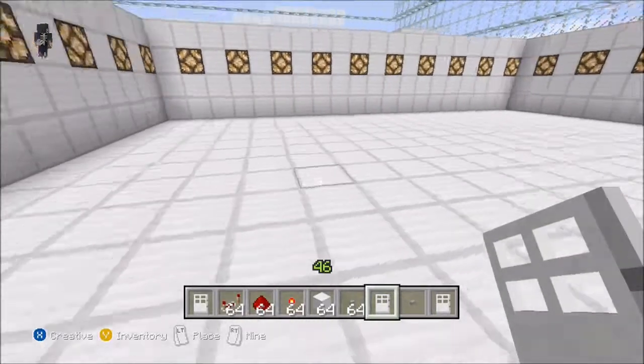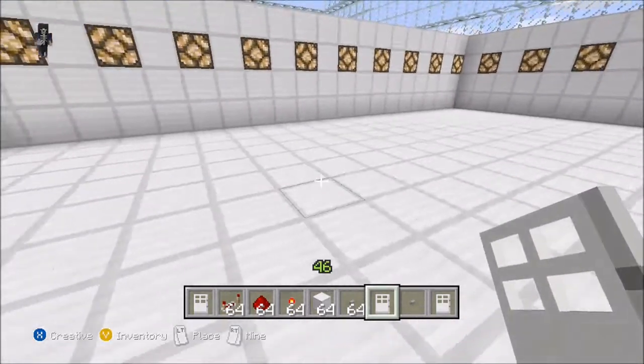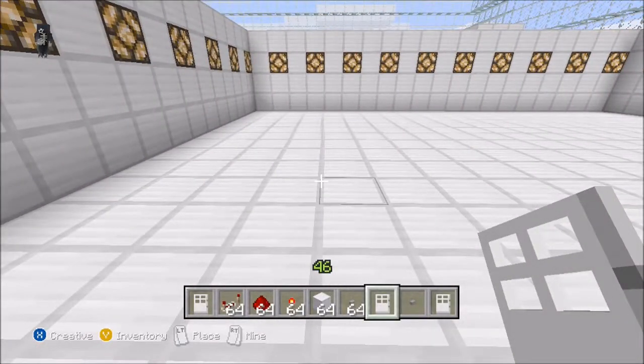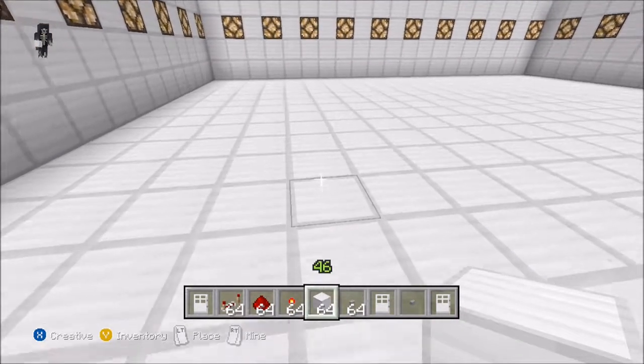Now, to make sure that this thing is most effective, whenever they are not on the server, it's best to put these underground, like right under their house, so that they don't know where it's coming from. And whenever they get back on the server, have a way to turn it on without them noticing — just run over there and turn it on when they're away from the house, and when they get back, they'll basically just be freaking out because they don't know what's going on.